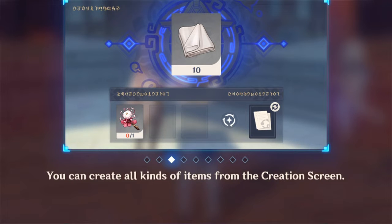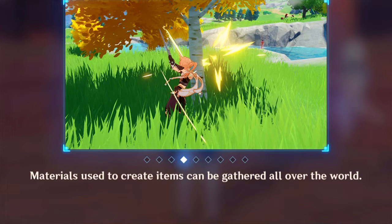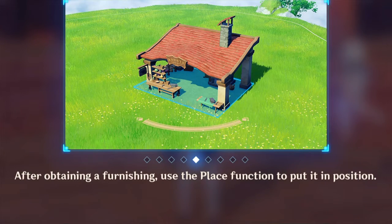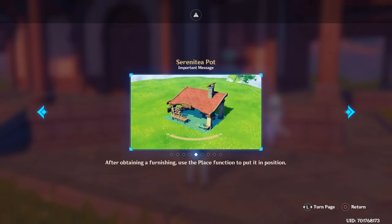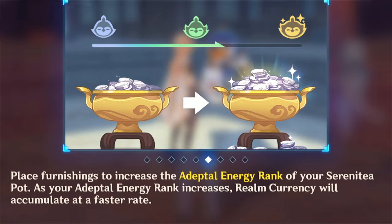Showing here also what they call the creation screen — I would call it crafting, but they call it creation. Here you can see we can gather wood in the game — I discovered it before I did this quest, actually, by coincidence. And as you can see we will be able to get all kinds of different furnishings: houses, buildings, and other things that I will show a little later in the video, like trees and so on.